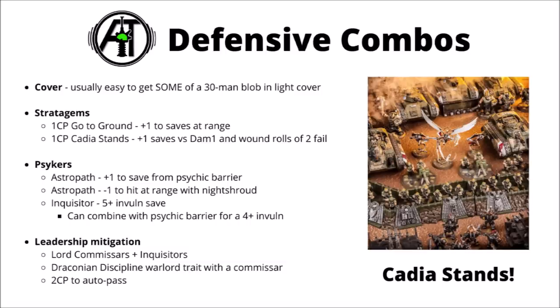If you want to go further, you've got the option of taking support psykers. An Astropath with Psychic Barrier can stack yet another +1 to the save on top of the stratagems — potentially a 2+ save against damage 1 weapons in the open if you're willing to spend the CP. Night Shroud could also give a -1 to hit at range, but given all the other stacking save bonuses available, Psychic Barrier is generally more vital. And potentially, if you were feeling very fancy, you could bring in an Inquisitor to lead them — one of those has the option to give a unit a 5+ invulnerable save via a psychic power, which currently still combines with Psychic Barrier. If you manage to get both casts off, you can give a conscript squad a 4+ invulnerable save.